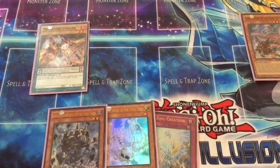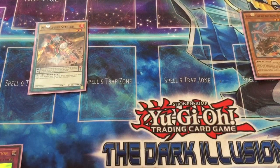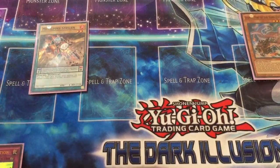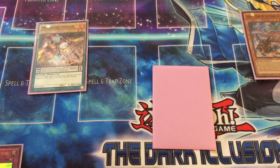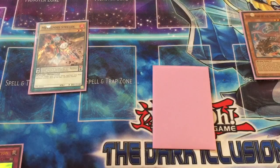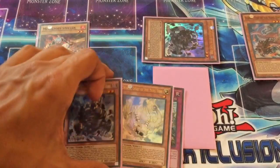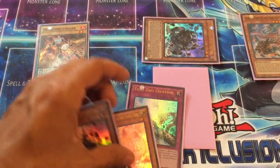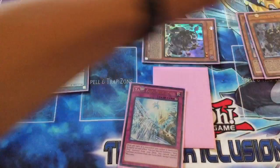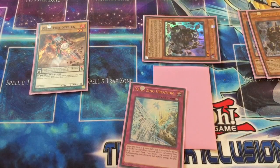You're gonna want to tribute it off for your Metal Foe card. What that's going to do is allow you to set Metal Foe Combination to your spell and trap card zone, and then special summon your monster from your deck — and that monster is going to be Jiaotu. Jiaotu's effect activates: select two cards in your hand and discard them — any two Yang Zings, whether monsters or spell or trap cards — discard them to the graveyard.